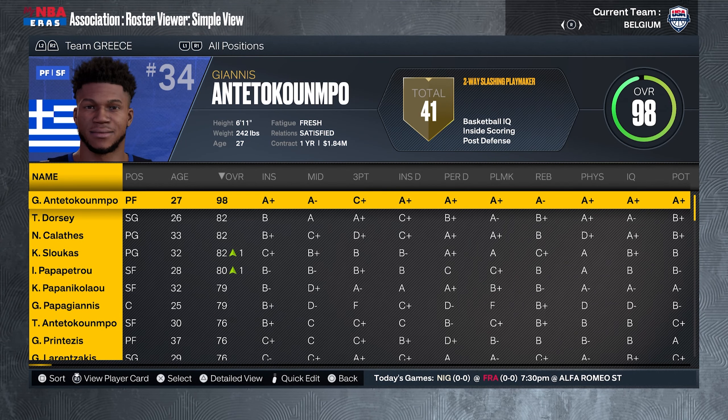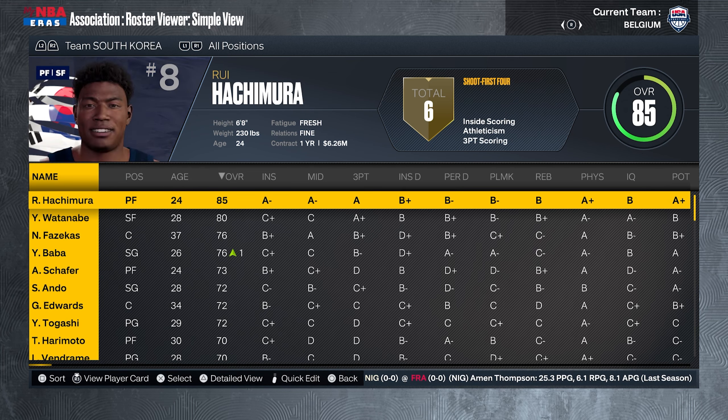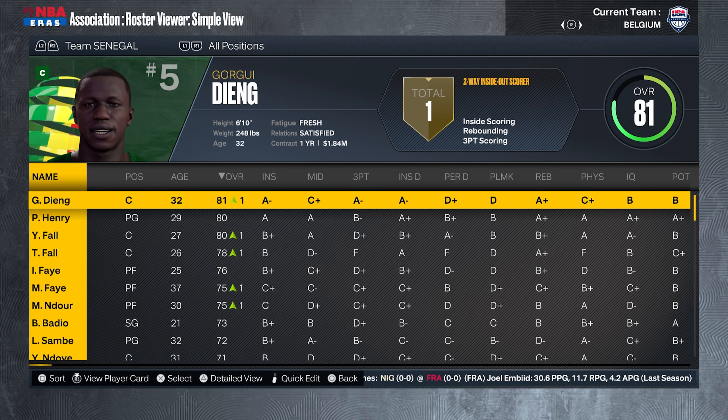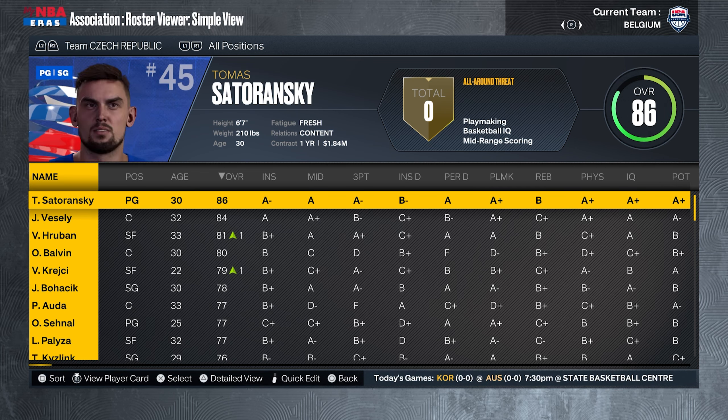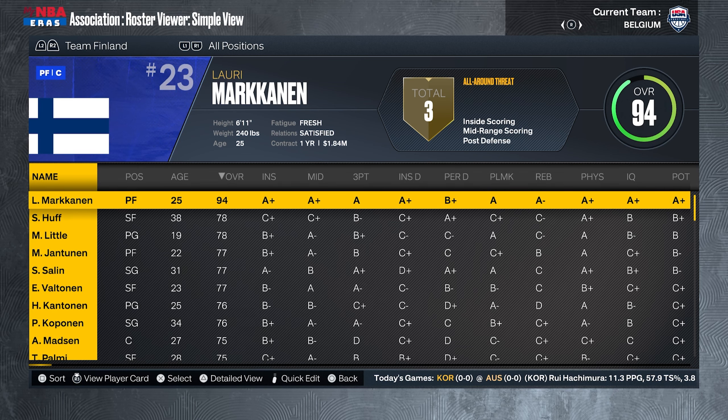I'm gonna quickly show you the rosters. So we have Greece, Congo, Georgia, Israel, South Korea, Latvia, Angola, Poland, Senegal, Slovenia, Ukraine, Czech Republic, Croatia, Montenegro, and Bosnia-Herzegovina.